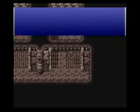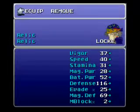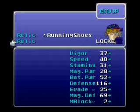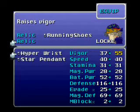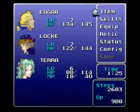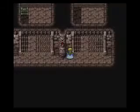And here we get running shoes — not to be confused with the sprint shoes. I'm going to equip those on Locke. They cast haste on a party member, which allows them to move faster in battle. It raises vigor. I'll give that to Locke — since he's going to be moving faster anyway, he theoretically will be attacking more often.